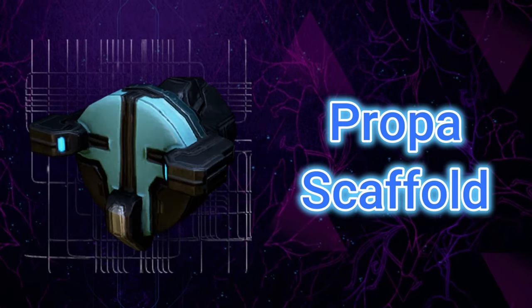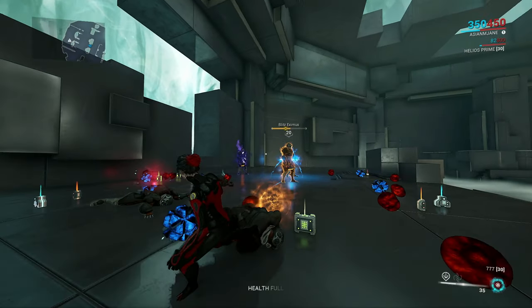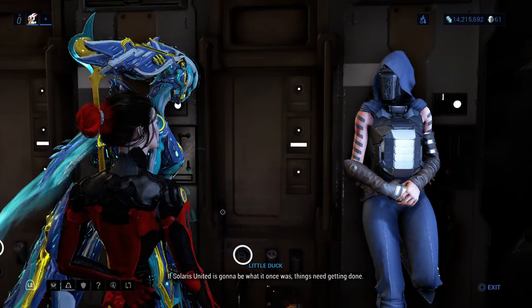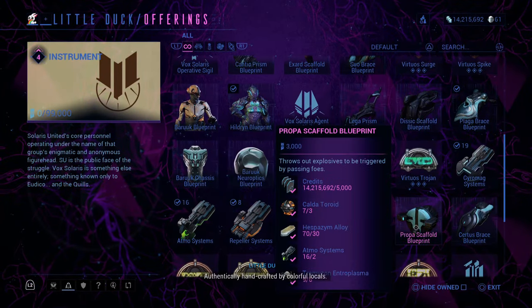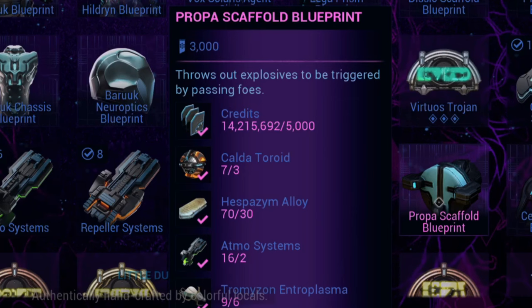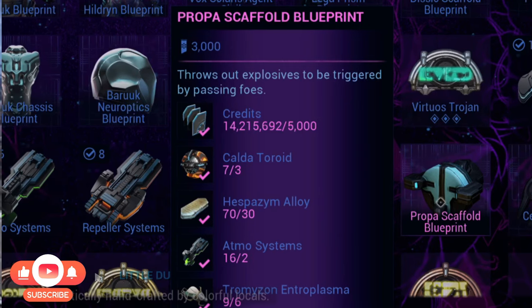Next, let's gather resources to build the Propus Scaffold. The Propus Scaffold throws out explosives. You can purchase a blueprint from Little Duck in Fortuna Venus for 3,000 standings and you must be Ranked Instrument with Vox Solaris. You will need to gather Calda Toroids, Hespozyme Alloy, Atmos Systems, and Tromuzon Entroplasma.